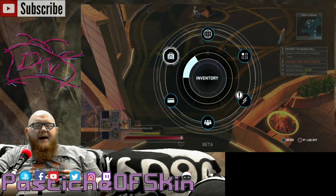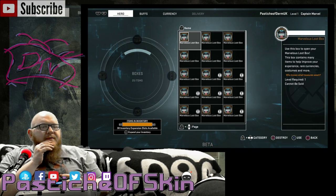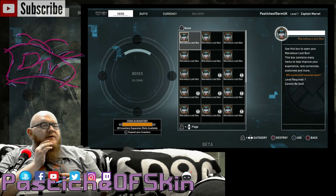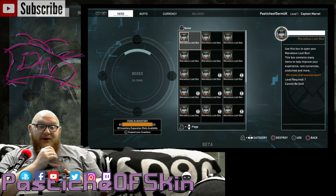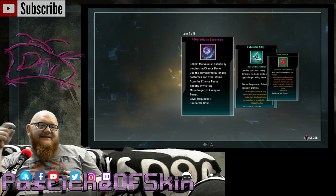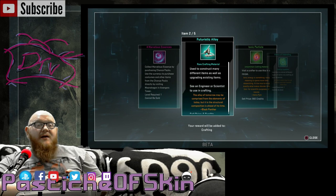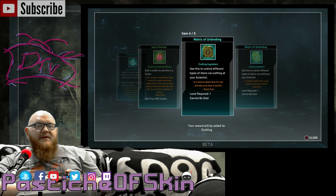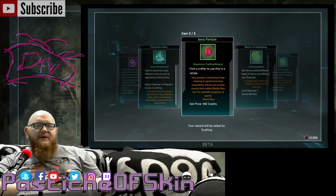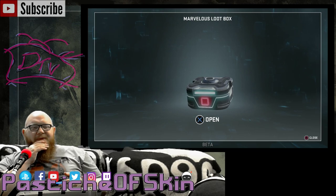Let's open up the items now. I don't know what's inside these crates. It says: use this box to open your Marvelous Loot Box — it contains rare currencies, costumes, and more. Starting at 25 and working our way down. Box 25: four Marvelous Essences — that's the currency from these boxes — plus Futuristic Alloy rare crafting material, uncommon crafting material, Ionic Particles, Matrix of Unbinding. That was an awful crate, all crafting materials.